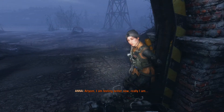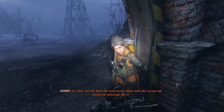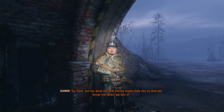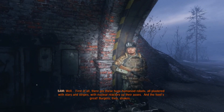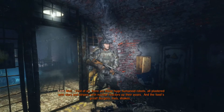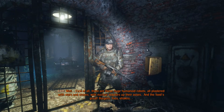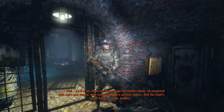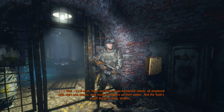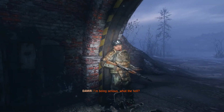Artyom, I am feeling better now. Really, I am. You sure? So Sam, tell me what the real enemy bases look like so that we know when we see it. Well, first of all, there are these huge humanoid robots all plastered with stars and stripes, with nuclear reactors up their asses. And the food is great - burgers, fries, shakes.